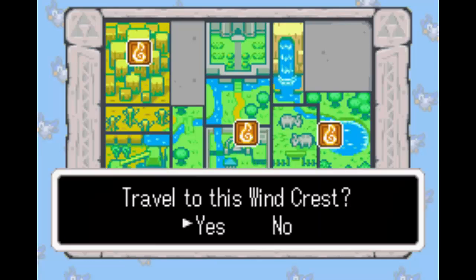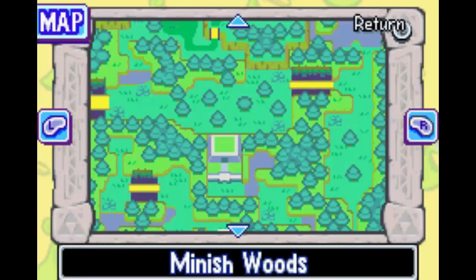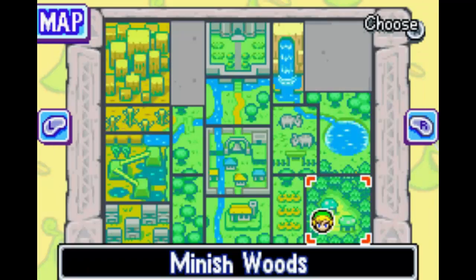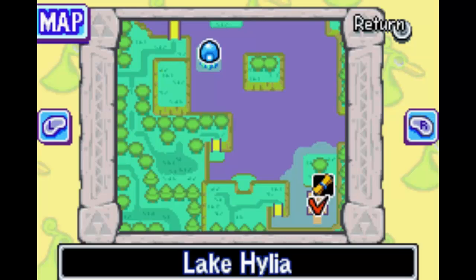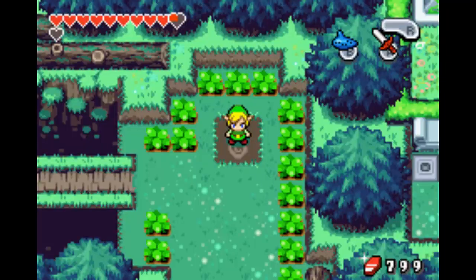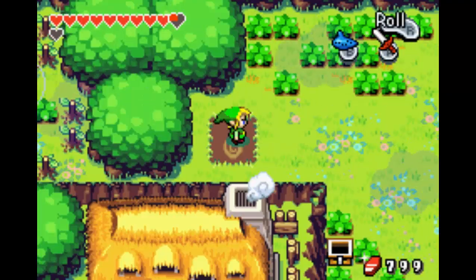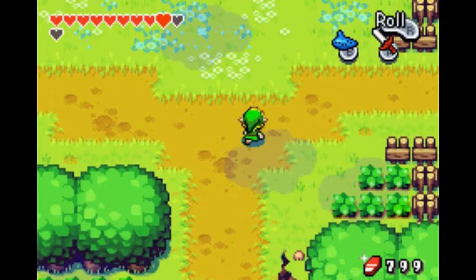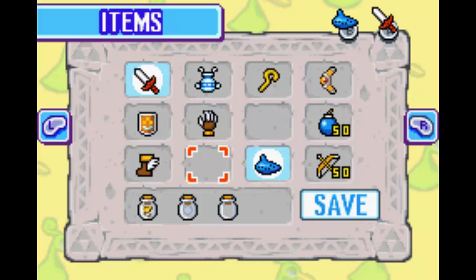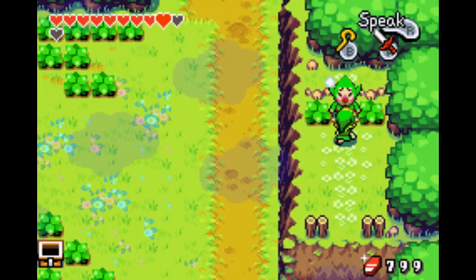I guess the next thing I'm doing is finding the way to the mayor's house, because people said you can go through the woods and you'll eventually reach it. Now I have to remember how I actually get to the woods — it looks like through the ranch. So let's actually warp somewhere else. Is it Tingle who tells you how many fusions you have left? Because I think it was. I'm imagining like 50, possibly more.